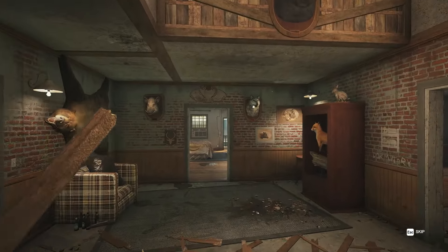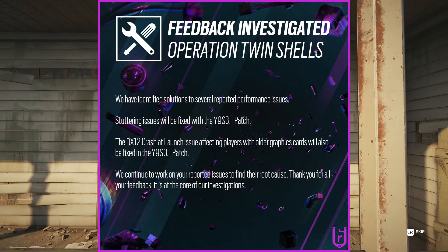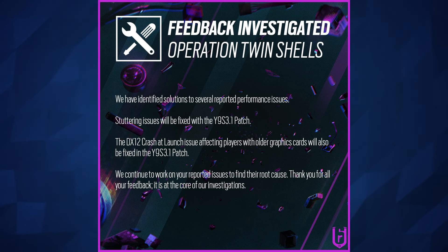Moving on to what has been said about how this is going to get fixed: Ubisoft's latest feedback is that they have identified solutions to several reported performance issues. Stuttering issues will be fixed in the 3.1 patch, which is the first patch of the season, and most likely that will take two weeks — so probably around the 24th. DirectX 12 crashes at launch, which affect players with older graphics cards forcing them to run DirectX 11, will also be fixed with that patch.